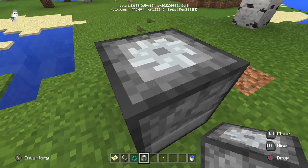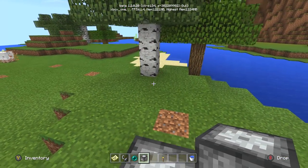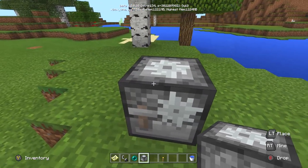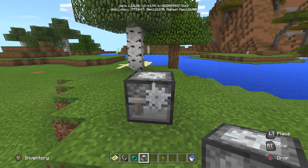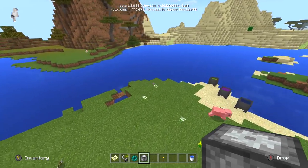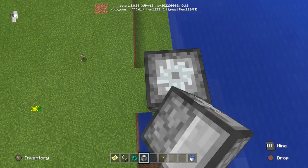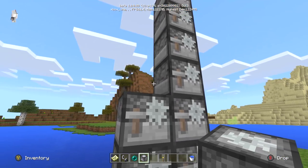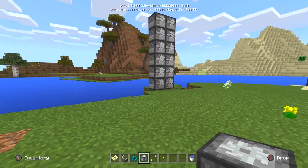The simple answer to what the heck this is: it's a Pocket Edition exclusive that they removed a long time ago, but it's still left in the creative menu just in case you want to build with it. On console, this is a purely visual block — there's no actual function. The purpose it used to have is it functioned as a way to get stone tools in Minecraft. Back when crafting was first added to Pocket Edition, the crafting table couldn't support all tools, so they made essentially a second crafting table only for stone tools. After they fixed crafting it had no purpose, but the block remains in the creative menu.